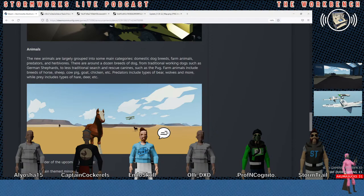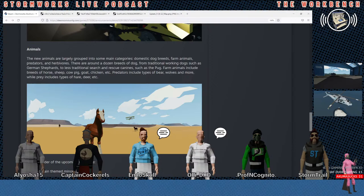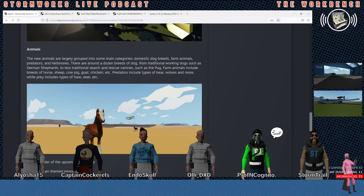From traditional working dogs such as German Shepherds to less traditional search and rescue canines such as the Pug. No! The Pug is not a search and rescue dog. They're going to give us a Chihuahua that we can walk around with — that's going to be fun. They're just demon dogs, you're just going to carry it around? That's the only way you can walk with this dog — you have to hold it.